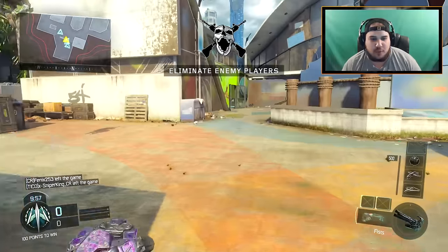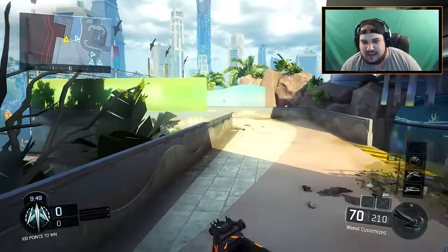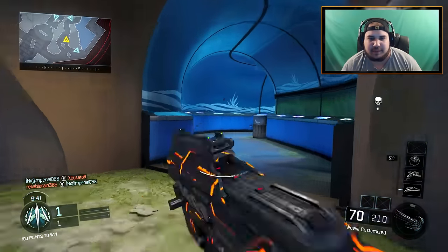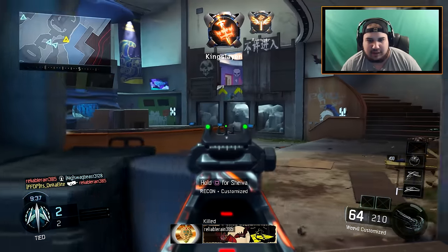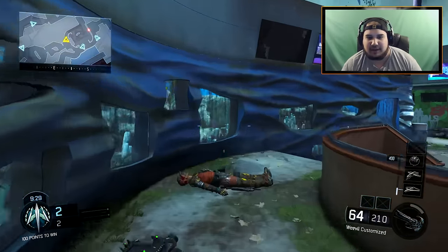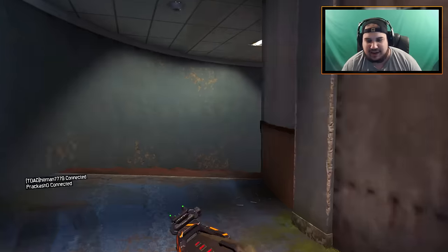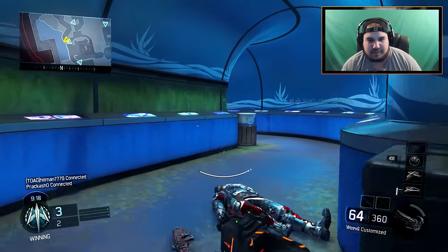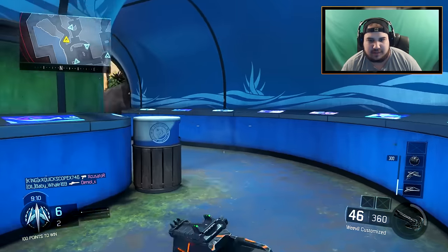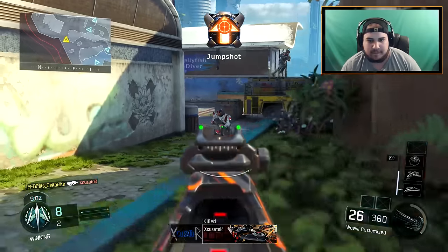All right, here we go guys — using a Weevil on Aquarium. What the hell is wrong with the teams? I came into this lobby, I know I'm a level 782 and that's kind of intimidating to people. But to me, when I see a level 800 or 900, I assume they're a hacker — it's not really that intimidating. The textures haven't even loaded in yet, it was like Minecraft. Also, I switched out the scorestreak for the UAV just because I'm playing TDM and I want to see where these dudes are at.